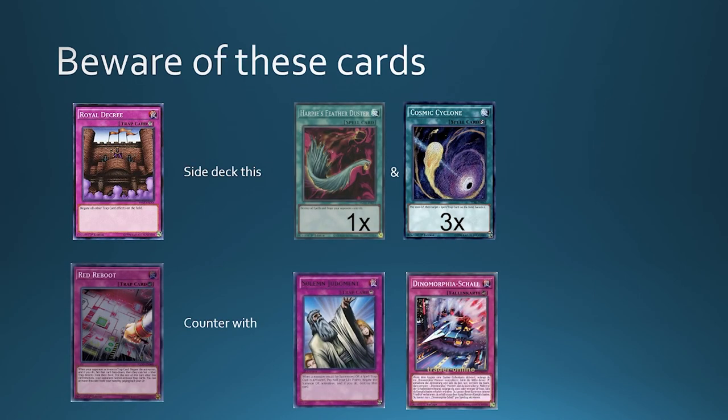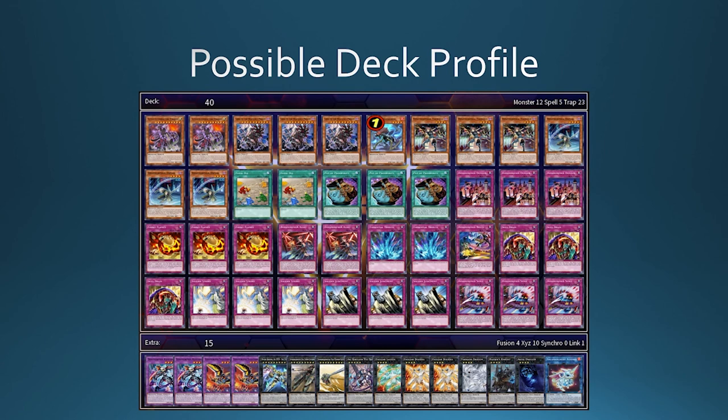Be aware of these cards: Royal Decree and Red Reboot are strong counters to your deck. Royal Decree is essentially an instant loss if you don't have Harpie's Feather Duster or Cosmic Cyclone, so side deck those. You can also play Tornado Dragon in your extra deck to destroy Royal Decree. Red Reboot is also very strong against Dinomorphia, but you can counter it with Solemn Judgment or Dinomorphia Sonic. At the end I have a possible deck profile — in my opinion the best version of this deck. It's very strong, but you can play it in different ways. When new support comes out it changes a lot, but for now this is my deck profile. I hope you enjoyed the video — see you in the next one.